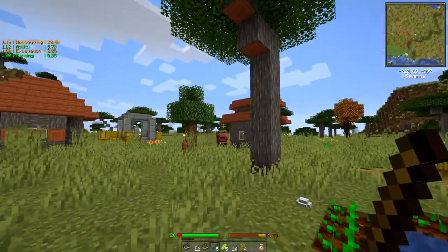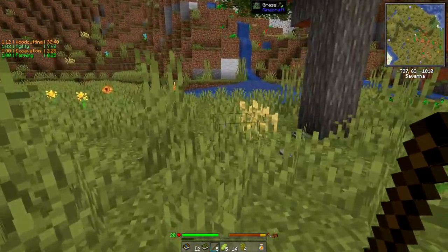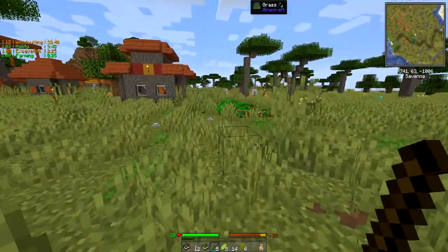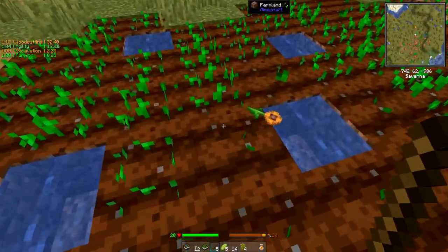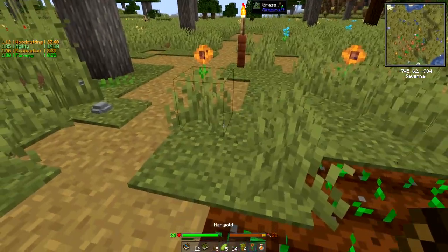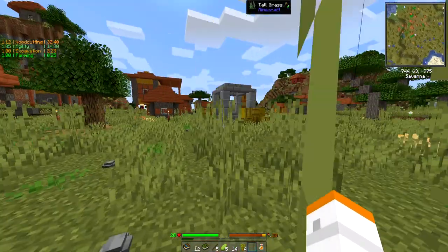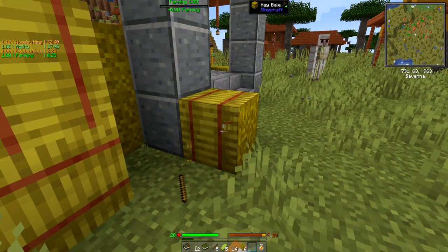There are so many different mods in this pack, so many different kinds of things. What I want to do right now is get a couple of the things we need up and going so we don't have to worry about them later. We should have plenty of food and health at this point. Oh, a tiger eye — marigold, interesting. I don't know what that does; I picked it up, we'll put it back down.